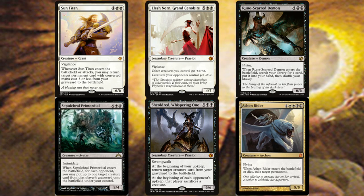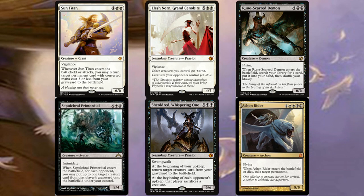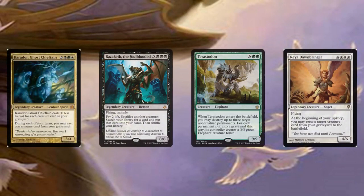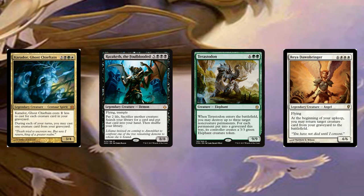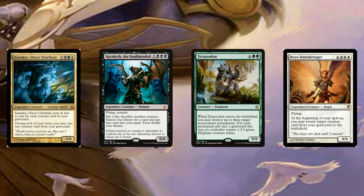Sheoldred, Whispering One is great in reanimation decks — on your upkeep it brings back creatures, and it also forces opponents to sacrifice theirs, so it's dual-purposed. Ashen Rider is awesome and needs more play: it exiles a permanent on ETB and again when it dies, so with a sac outlet and reanimation you can deal with so many problems. Karador, Ghost Chieftain in these colors never hurts — great cost reduction and graveyard value similar to Razaketh.